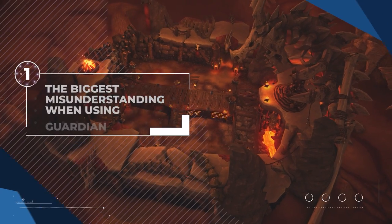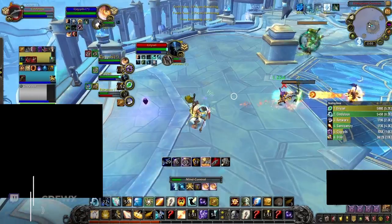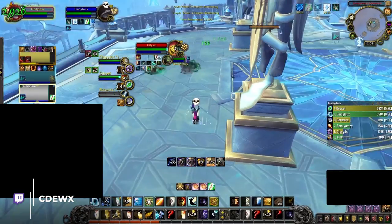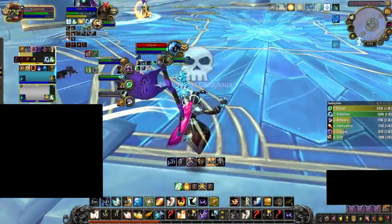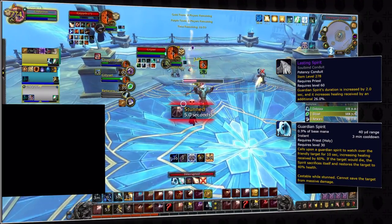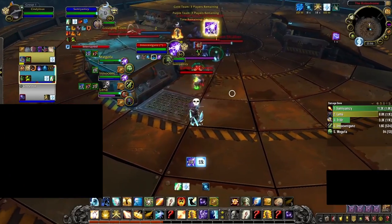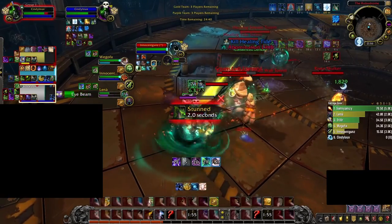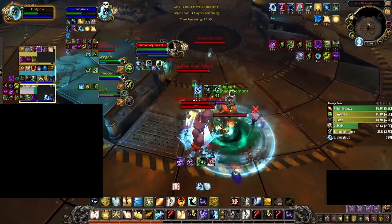Let's go over how Guardian Spirit actually works, including the most common misconception. Guardian Spirit is two cooldowns in one. It's a life-saving CD that can prevent anyone on your team from instantly dying, but what people tend to ignore is its healing increase. When cast, Guardian Spirit increases all healing done to the target by almost 90% with the Lasting Spirit conduit. This means if you cast Guardian Spirit followed by Serenity, you can heal almost any teammate to full health in an instant. Guardian Spirit is also castable while stunned, so you can use it on a teammate who has their own healing, allowing them to top themselves while you're CC'd.